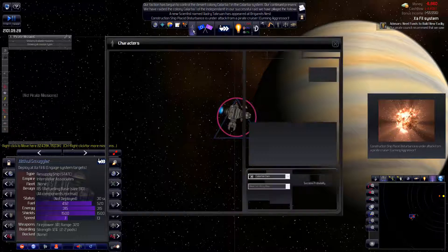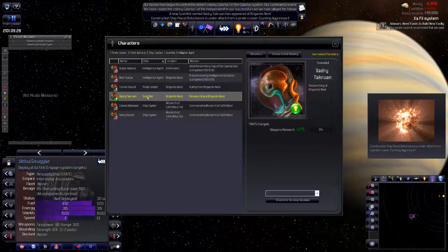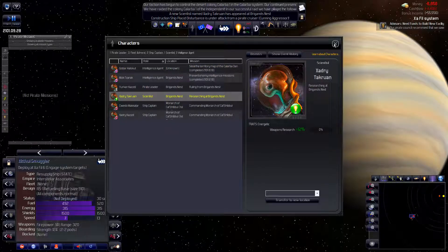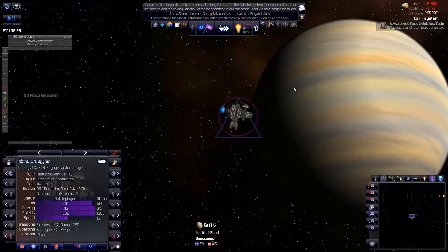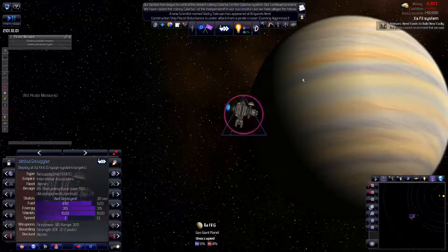We have a new scientist. Let's look at him — weapon research 12%, that's good. You can always use some more weapon research. We need funds to build a facility, we know that.